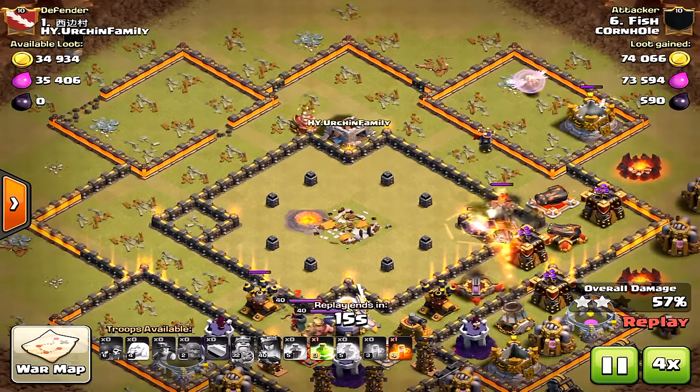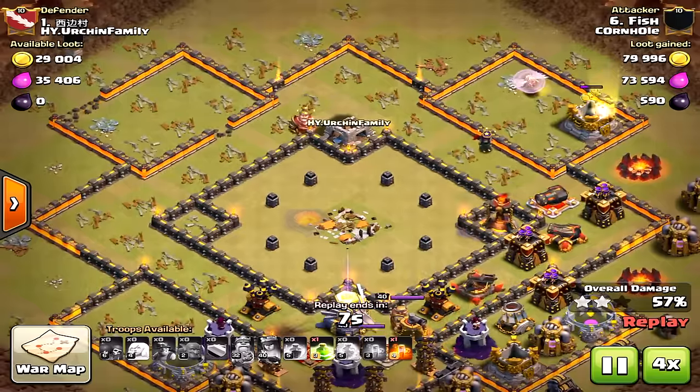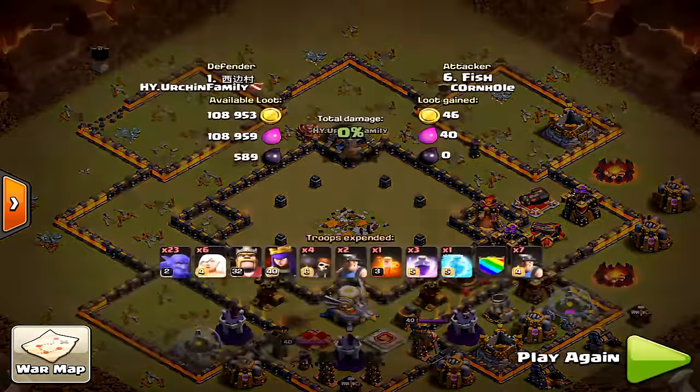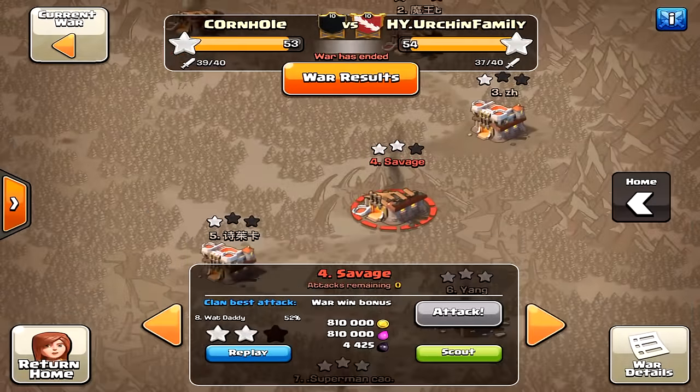This is a great attack strategy. If you're a Town Hall 10 going up against Town Hall 11, use miners, because these ring bases are very tricky. Getting a three-star on a Town Hall 11 is extremely hard, so getting that two-star with miners is the way to go.